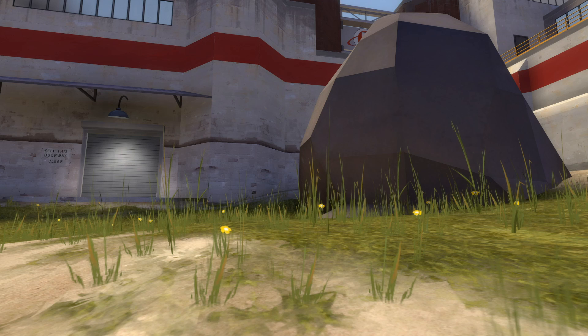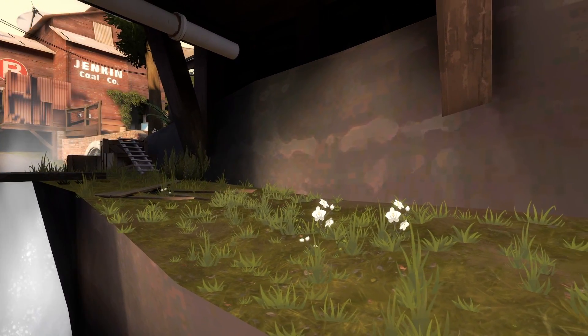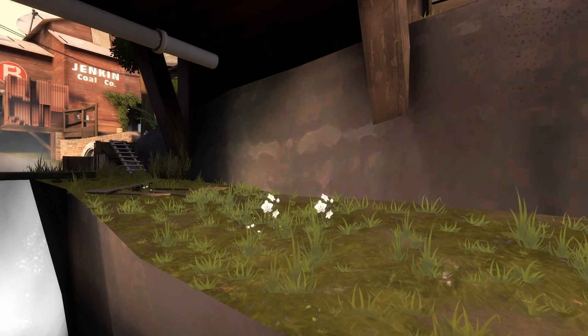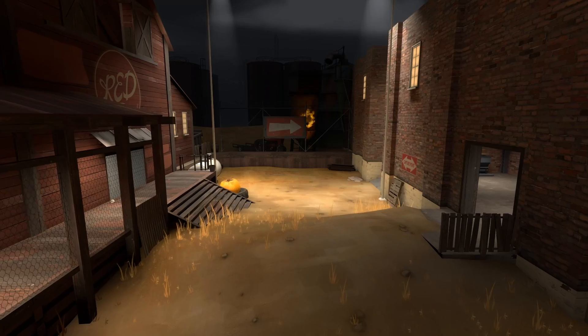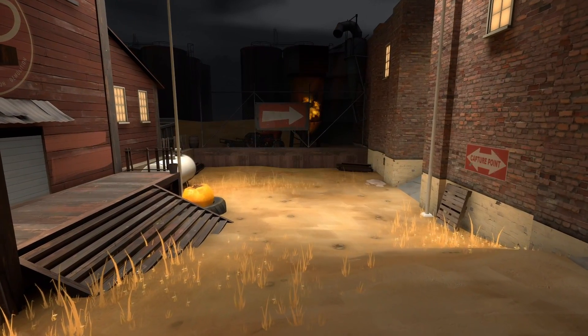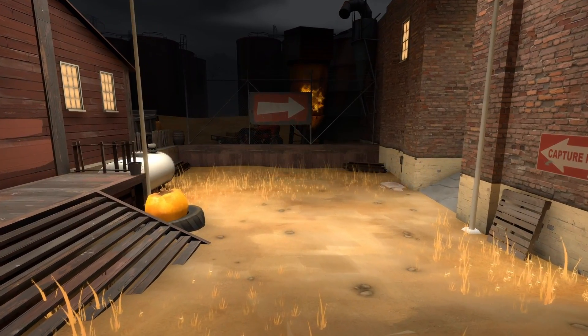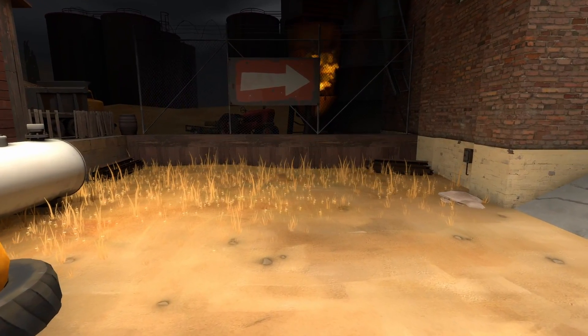There's a misleadingly named type of entity called a detail prop, which isn't really a prop. Detail props are stuff like blades of grass — they always face you and are connected to displacement with blending textures. The point is that three-dimensional grass seen on some maps fades over distance, so big fields of grass only show the grass near the camera. As the camera moves, new grass is rendered.